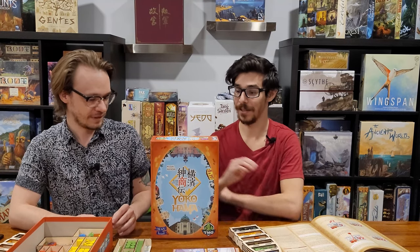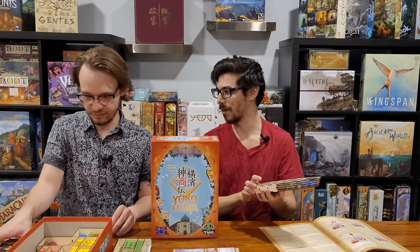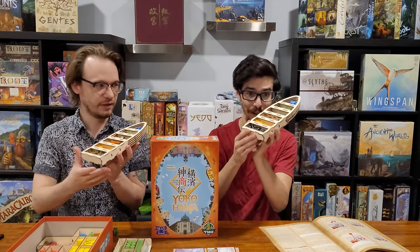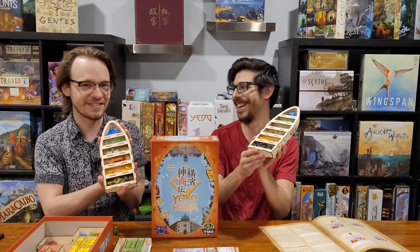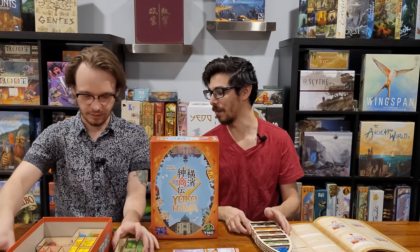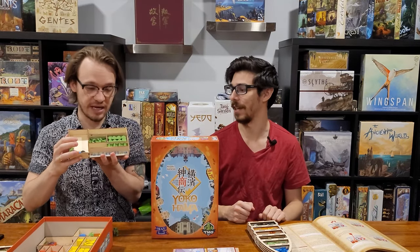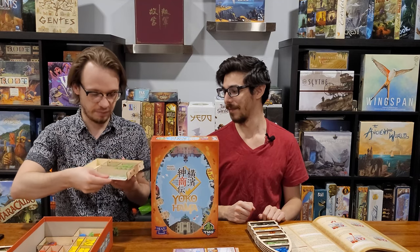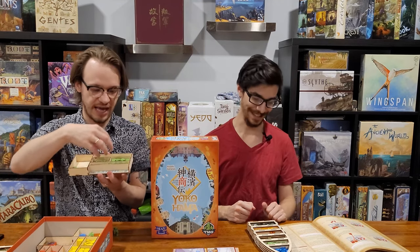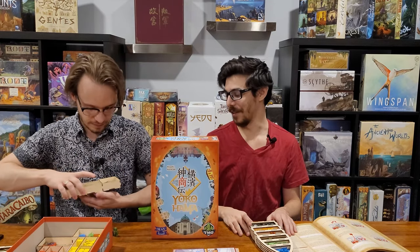I also have the deluxe version, and I think this is Meeple Realty — they have these awesome accessories. Look how excessive this is, but it's so great. And then they have the player board inserts. These are amazing, because your little player board slides right into this and it has every slot already sectioned off where your things need to go. This is great, I love it.